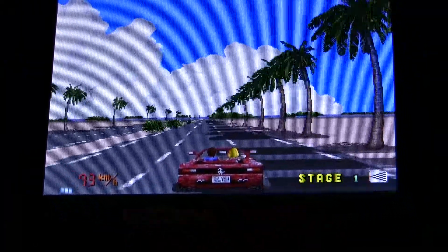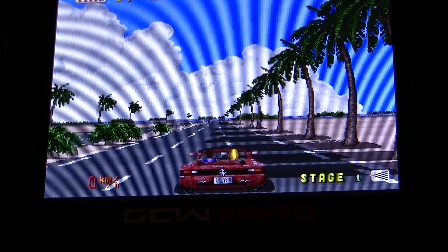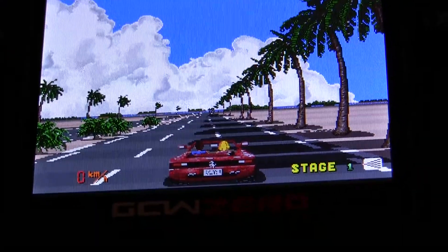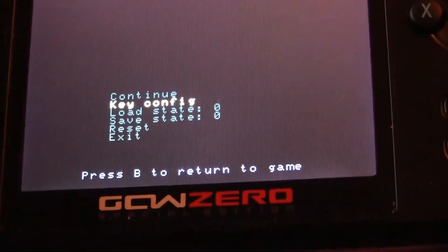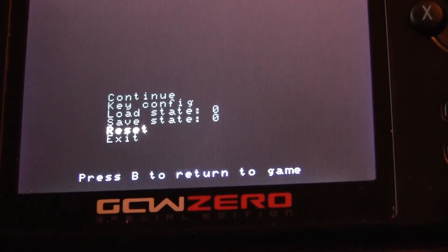My keys are all messed up, so if you want to change your keys or do save states, just press left shoulder button, right shoulder button, and start. And you can change your key config, your load state, your save states, and you can actually reset the game as well.